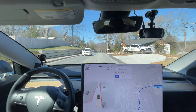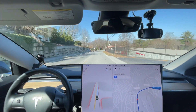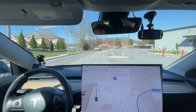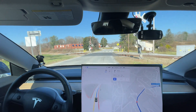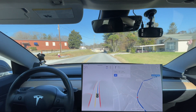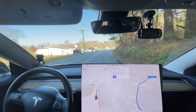It braked a little bit for that car when it shouldn't have, then started accelerating because of the speed limit change, and then braked all of a sudden — that wasn't great. It got really hesitant from the phantom brake. It also slowed down for the railroad tracks, and I think it's because of all the signs right there, not because of the actual railroad tracks.